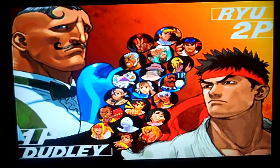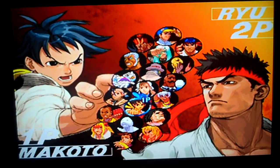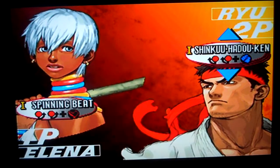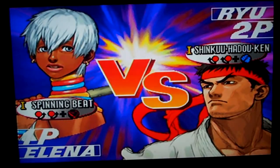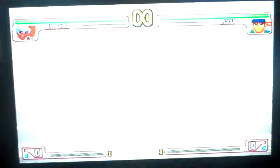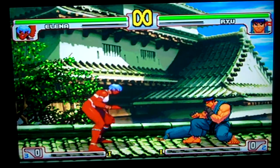Okay, let's do Elena — where is she — never use her, very rarely. All her normals are the same whether she's standing close or far, regardless of distance: jab, strong, fierce, short, forward, roundhouse — none of them are overheads.